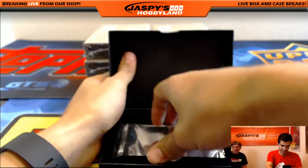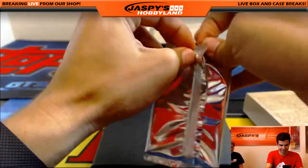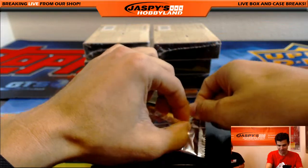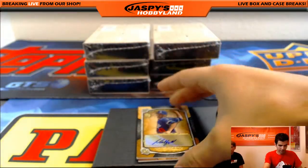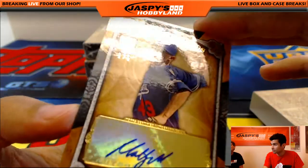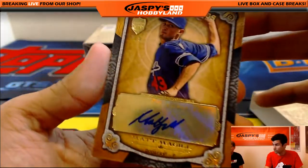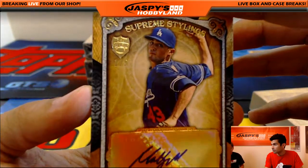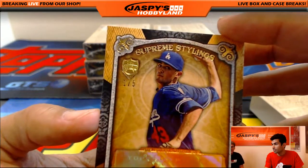Jesse is doing a great job tonight. If you go back and look at the first videos from Nick and Joe, I should've watched those before coming on so I'd know what the other guys did. We've got a numbered card out of five — these cards are a little tough to see on camera. This is Matt McGill for the Dodgers. That's Ethan.